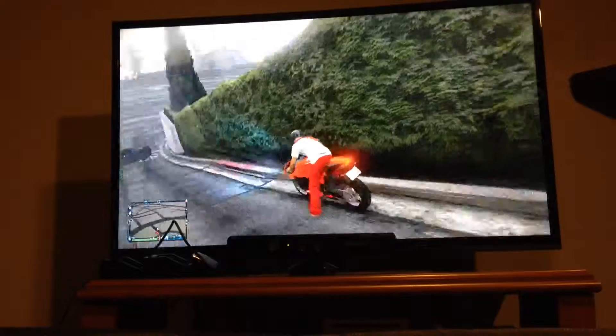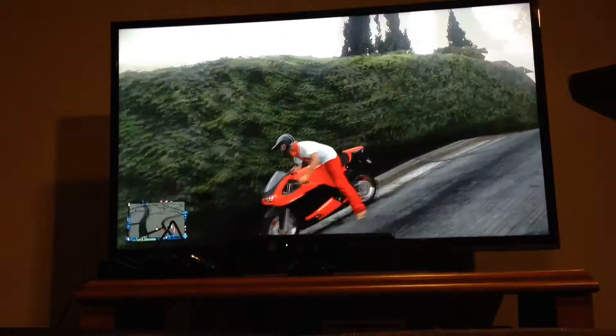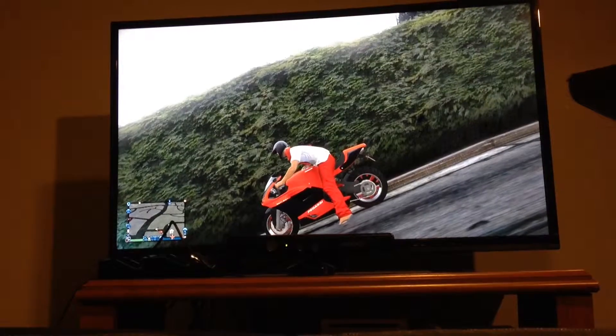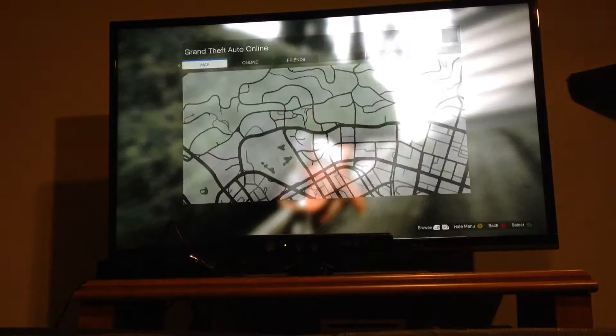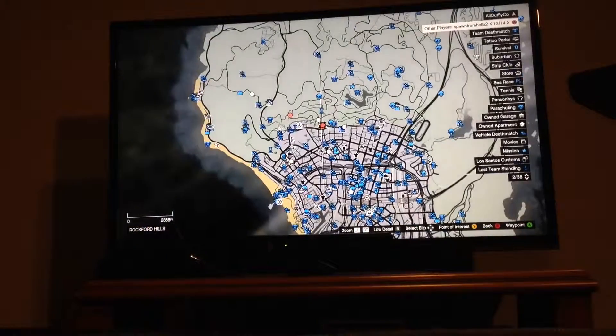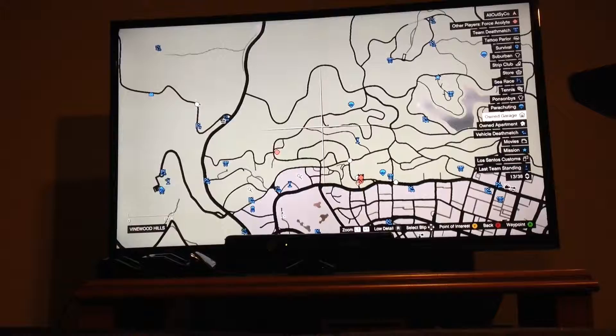Let's get into the glitch. First up, you need a motorcycle that can pop a wheelie. In my case, I'm using the Bati. And you need to know where Martin Bajazzo's house is, because this is a glitch on how to get into Martin Bajazzo's house.